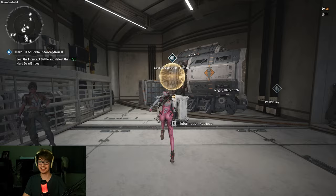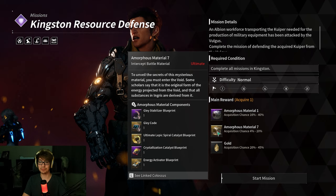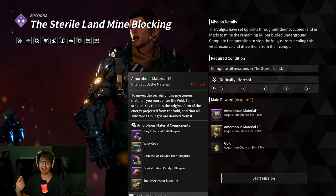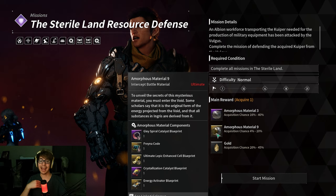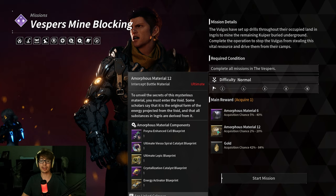You need to run every single one of these missions until you get the Gold Amorphous Material. This one drops the Ultimate Lepic Spiral Catalyst; this one drops the Ultimate Viesa Enhanced Cell Blueprint; this one will drop the Ultimate Viesa Stabilizer Blueprint; this one will unlock the Ultimate Lepic Enhanced Cell Blueprint; this one will unlock both the Ultimate Viesa Code and Ultimate Lepic Stabilizer Blueprint; and this one will unlock the Ultimate Lepic Blueprint and Ultimate Viesa Spiral Catalyst Blueprint.